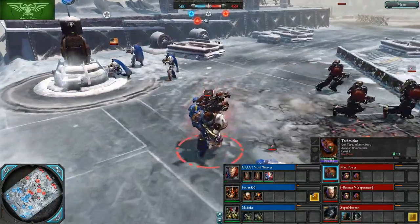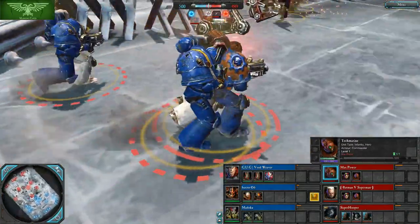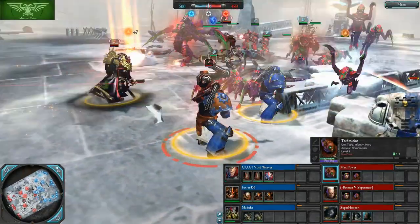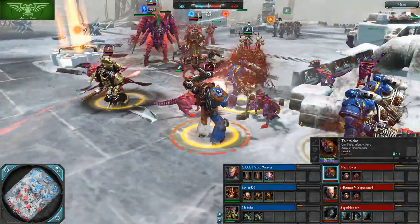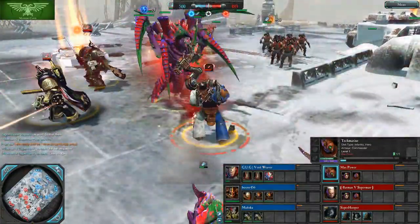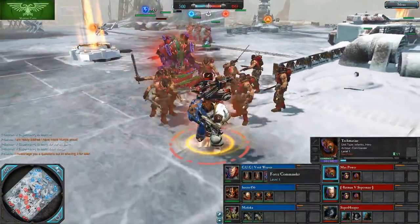On the other team, first off we've got Max Power playing as a Tech Marine — in my opinion the best team's hero in the game. He is a Space Marine ranged hero who can also get an axe, and he has guns for many different occasions whether it's killing vehicles, heavy infantry, or light infantry. He can also build relay beacons and turrets, and he can repair vehicles with Blessing of the Omnissiah.